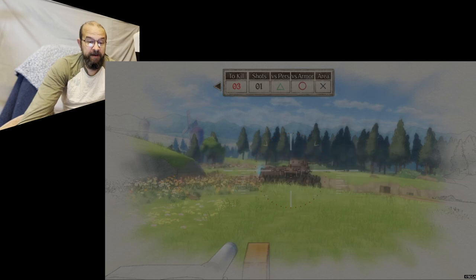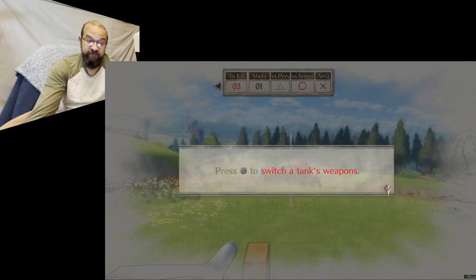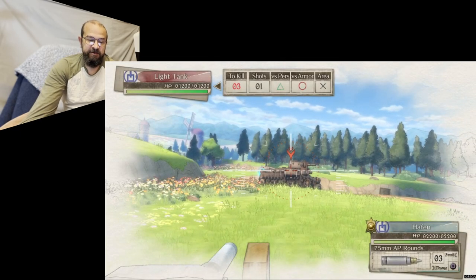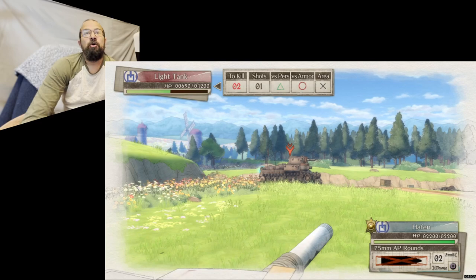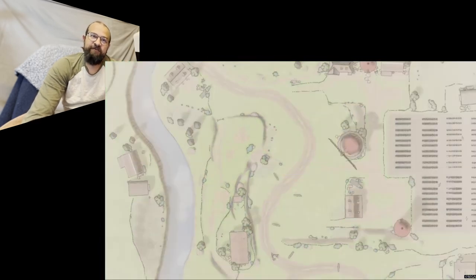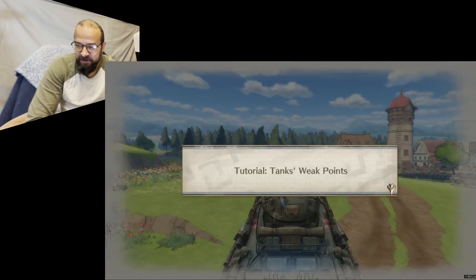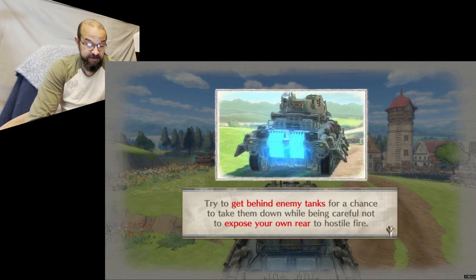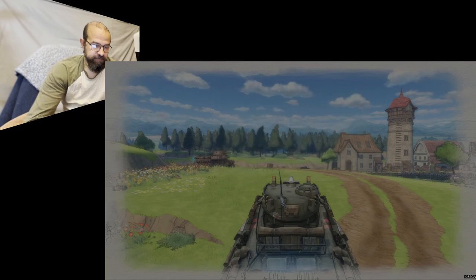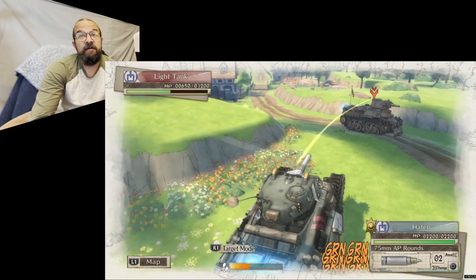Downed characters can be evacuated by a medic if an ally unit reaches them first — if an enemy reaches them first, that's a problem. Tanks will retreat if they receive too much damage, and leaders and certain plot-specific characters are forced to retreat. Other units die in service. So if you have a favorite character you really want to keep using, you'll want to get the medic to them before an enemy does. Evacuated units are returned to reserves and are available for deployment from the camp on the next turn.